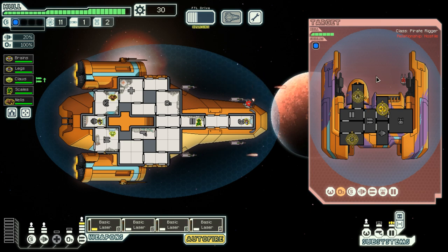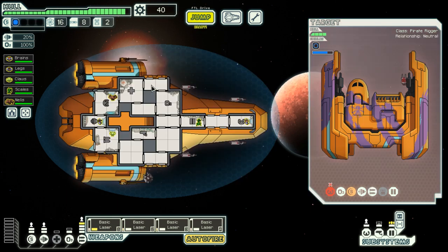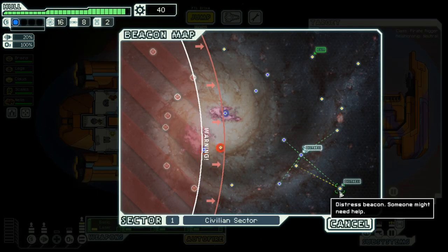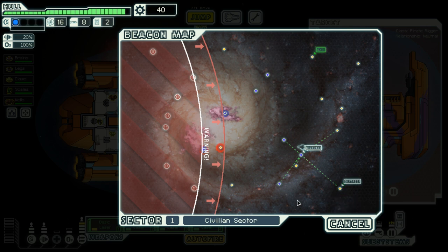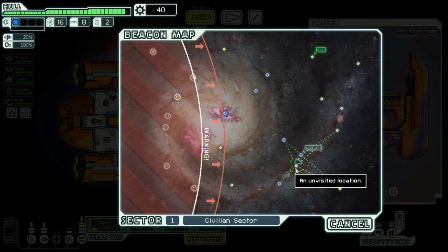Now they're offering me some cargo if I let them live — this is a pretty good haul and a lot of fuel. I'll accept that offer, thank you very much. I'm glad to see I'm not the only one who cannot sleep. Another distress signal — but this would be fairly risky, since it is quite far away from any jump points I can use to get to the exit. I'm afraid you're on your own — this is a risk I am not willing to take.